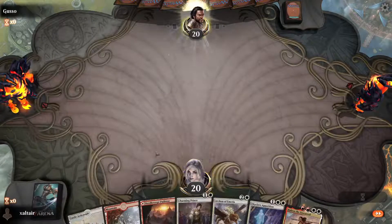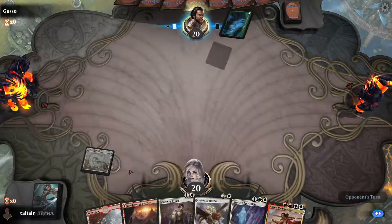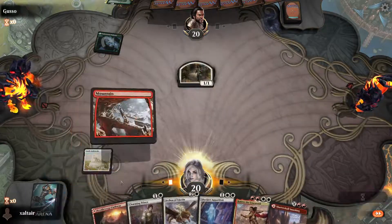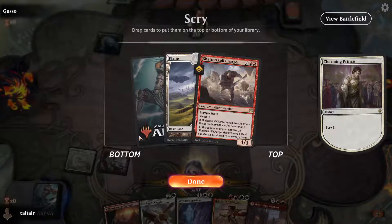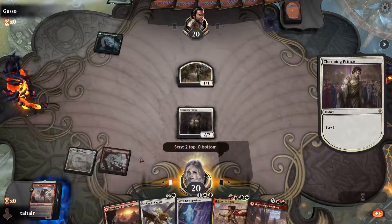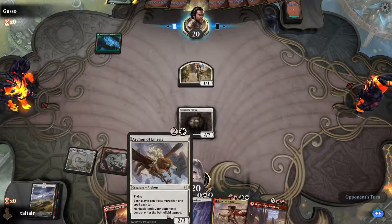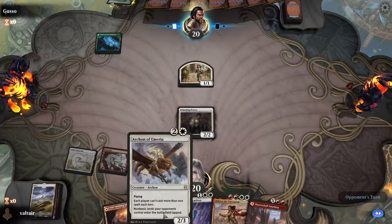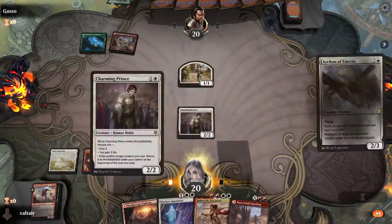Second turn we have Charming Prince — let's scry. There's Shatter Skull Smashing. Technically we have 26 lands with the Smashing. We'll take the land so we can cast the Archon next turn and stop them from putting non-basic lands into play untapped. However, the one-spell-per-turn can actually hurt us because we want to cast multiple things. But now the Archon comes in — if they want to cast any non-basic lands they're gonna come in tapped.